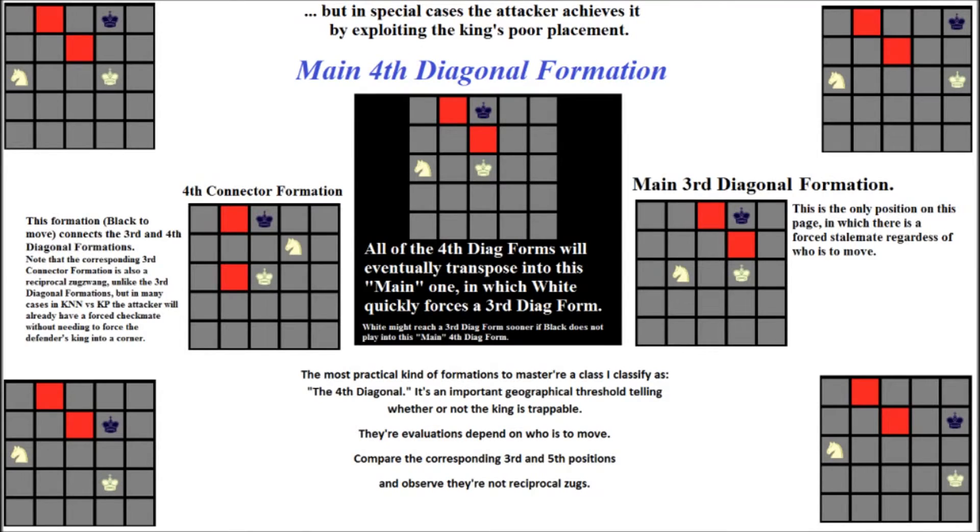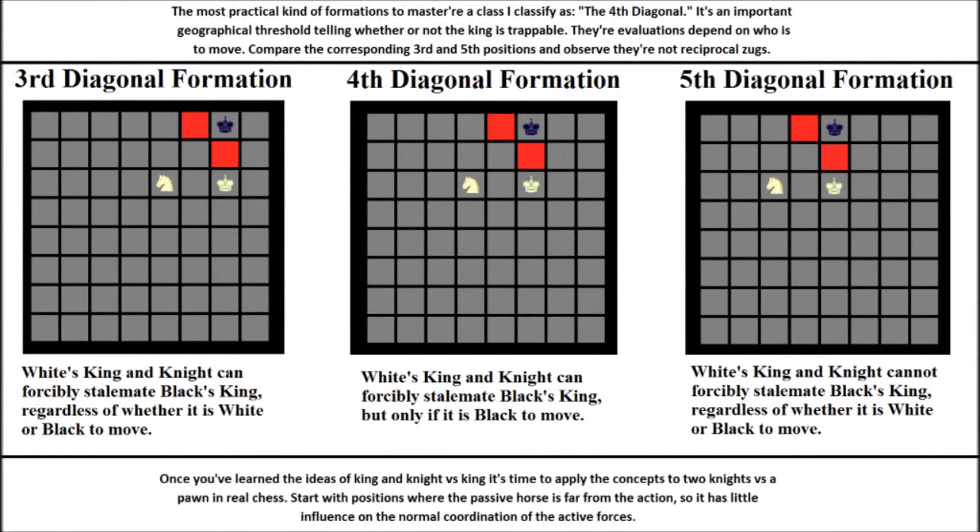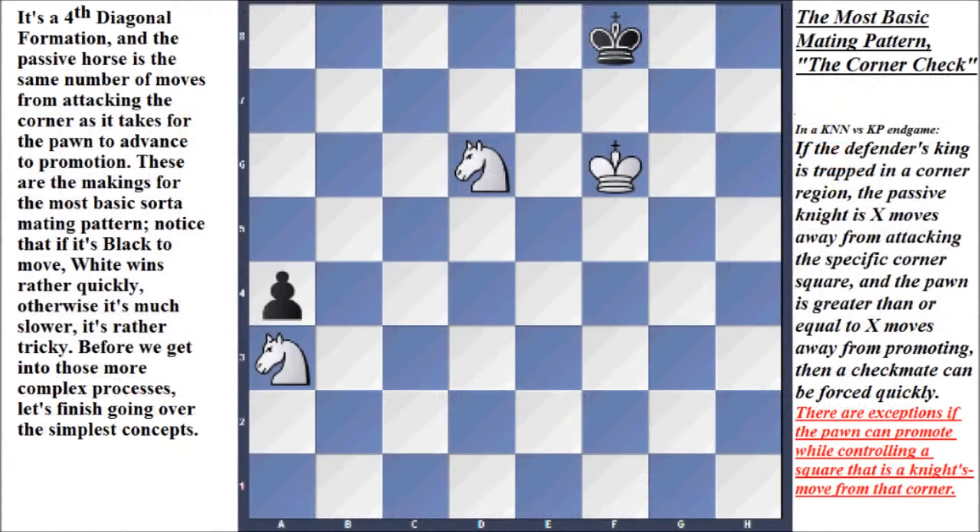Once you've learned the ideas of king and knight versus king, it's time to apply the concept to two knights versus a pawn in real chess. Start with positions where the passive force is far from the action so it has little influence on the normal coordination of the active forces. Here's an example: a fourth diagonal formation where the passive force is the same number of moves from attacking the corner as it takes for the pawn to advance to promotion.